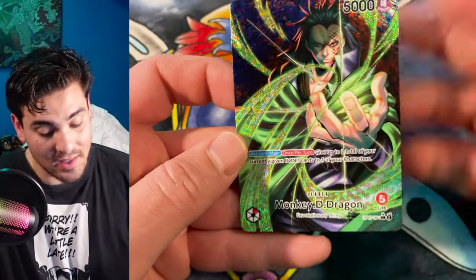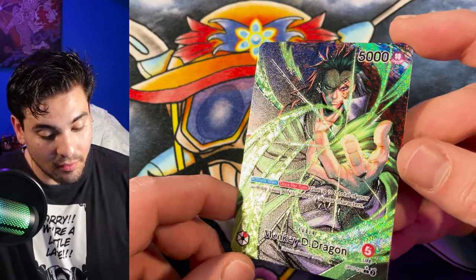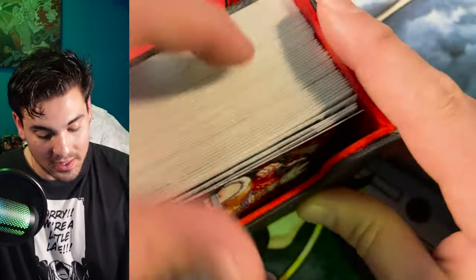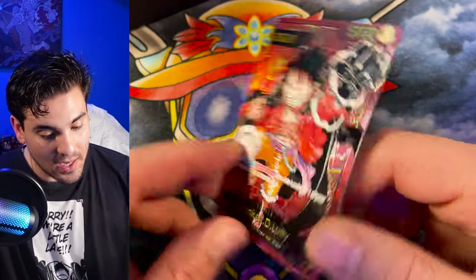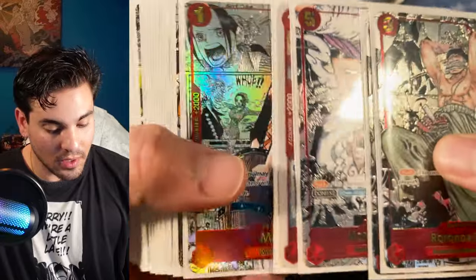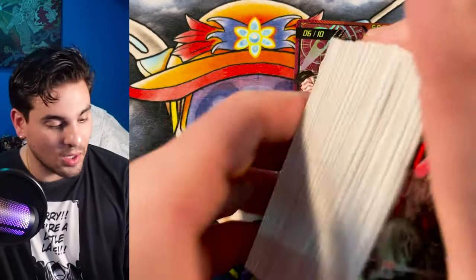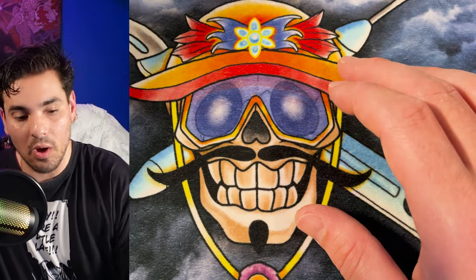This is gonna be the Eternal Dragon. Since this is a Dragon Ball Super Card Game, this is Monkey D Dragon — I made this card in collaboration with Phantom Arts. Found him on Instagram, his art's super sick. I also got a really cool manga deck coming out with HZ19, only 10 made, with a serialized Luffy and special card back. But enough about One Piece — let's get into Dragon Ball, because this is a Dragon Ball video.